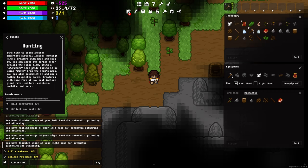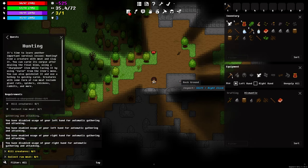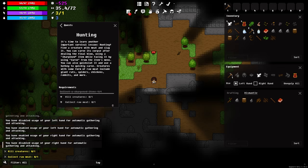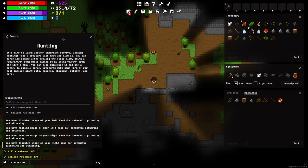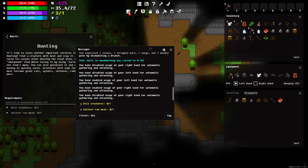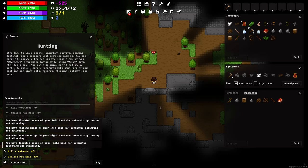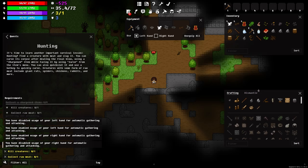Now it's talking about hunting, so we're going to go ahead and see if we can find a creature. I should also mention that at any point in time if you want to move things around or resize them you can go ahead and do that — you can make the quest window a little bigger to reduce scrolling. You can also press M to open messages and tweak them, or move things around.